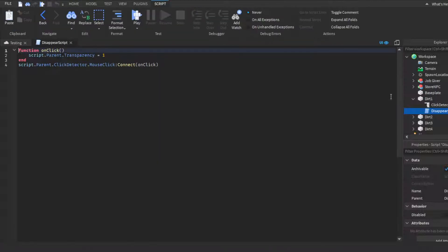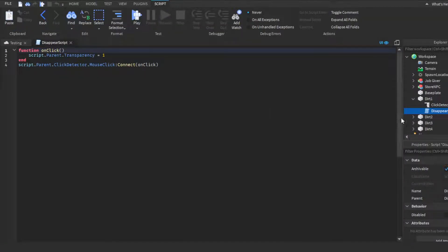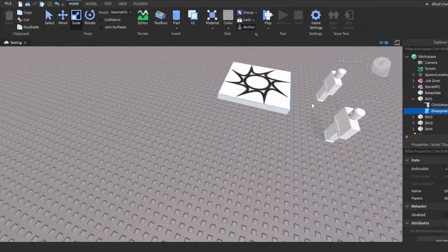All four pieces of dirt have click detectors and the same script. The script function sets the dirt's transparency back to one — invisible — when clicked, since when the quest is accepted the dirt turns to transparency zero, making it visible. You write: function onCick, script.Parent.Transparency = 1, then connect it with script.Parent.ClickDetector.MouseClick:Connect(onClick). Just copy and paste this script into all your dirt pieces.